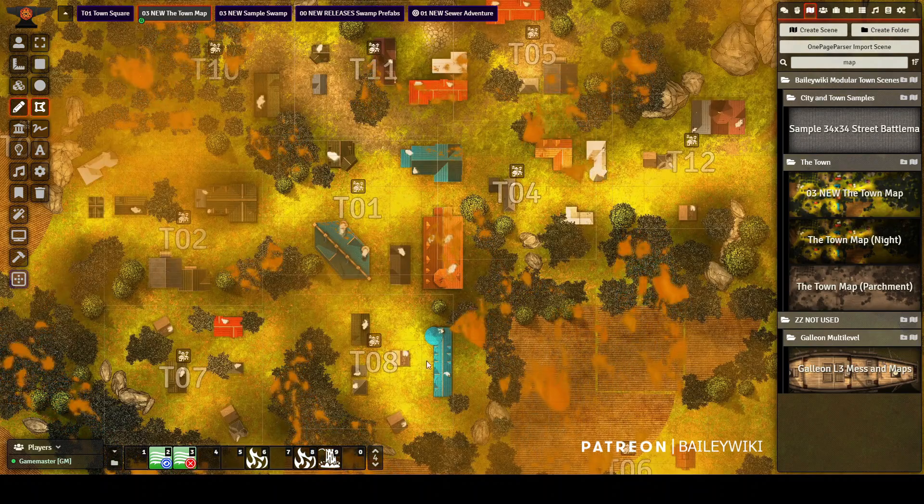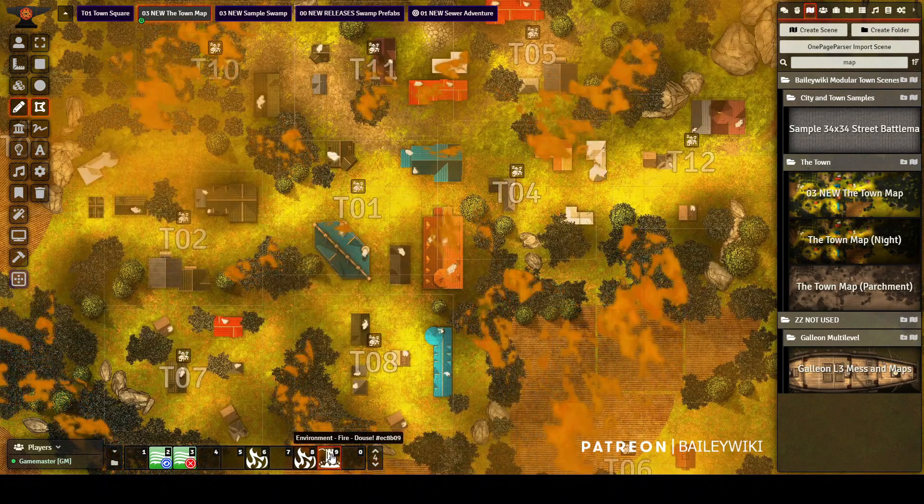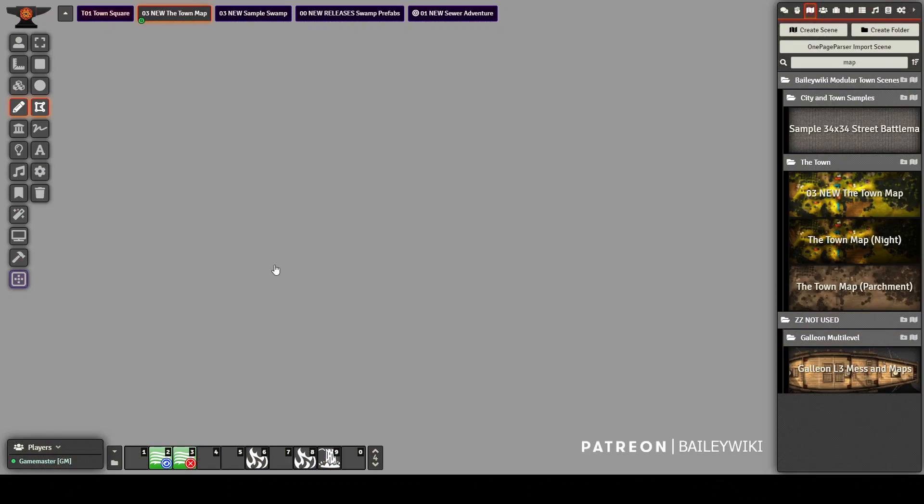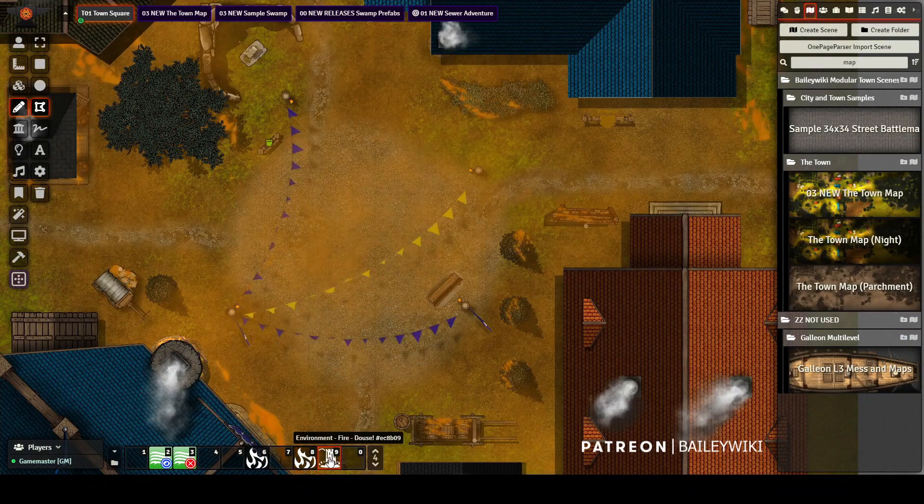But let's say you want to untorch it. I have another macro called Douse, and Douse does the reverse of what you just saw — it undoes everything, reintroduces normal weather, and you're back to normal. I'm going to show you how these two macros work.